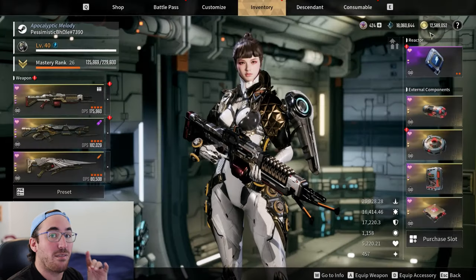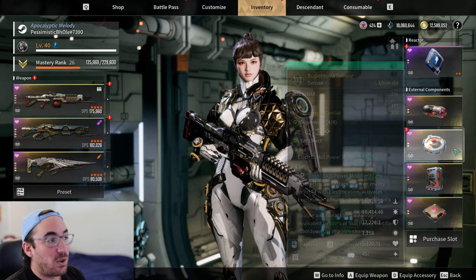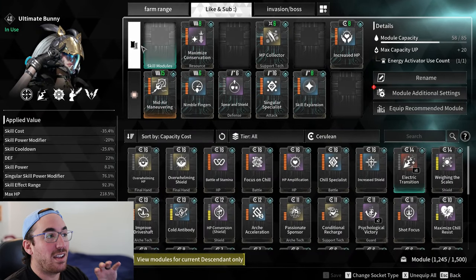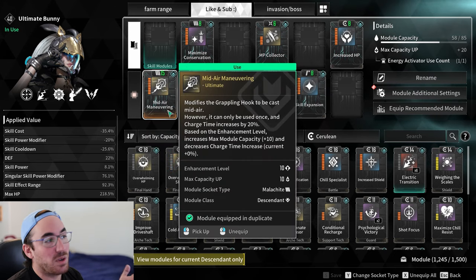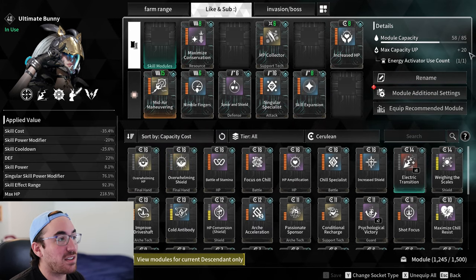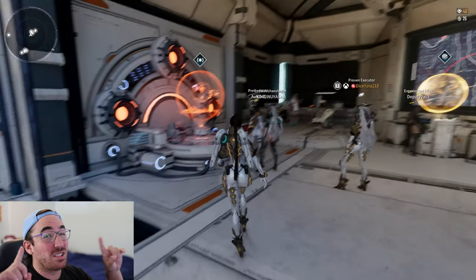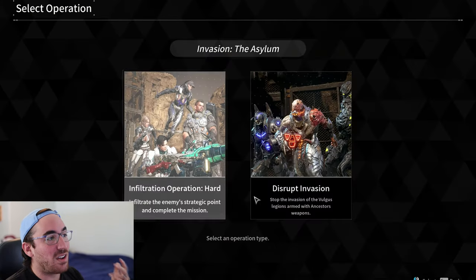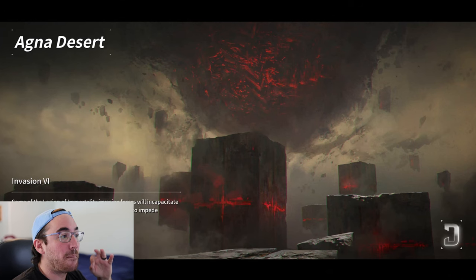It does have one mod slot. The external components are a little high, but the main thing you want to look at are the MP stats — you just want MP so you can run and use your stuff. This is Bunny. I have maximized Conservation Cooldown and then Spear and Shield. There's only one catalyst in my Bunny and that's for the HP, but that is all you need.